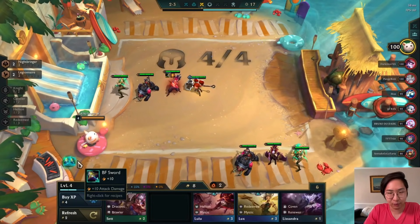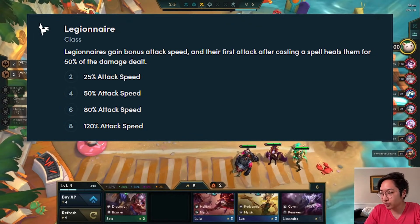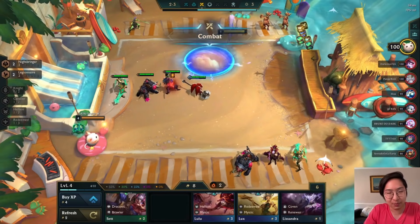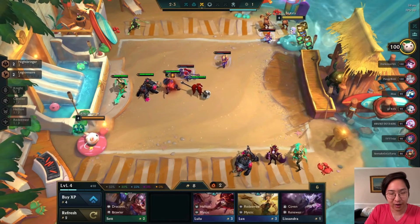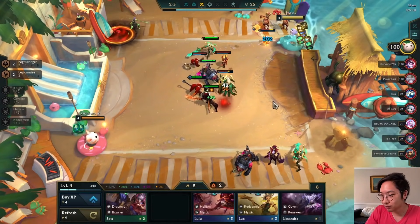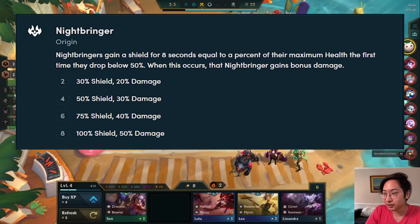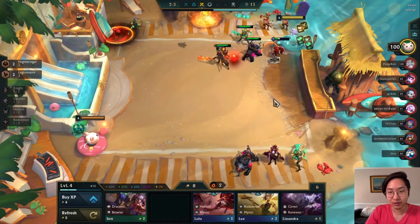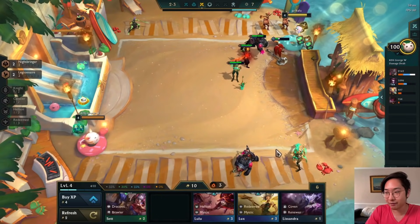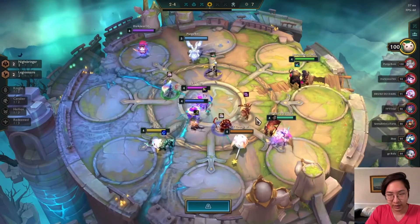One thing to keep in mind: the Legionnaire trait - Legionnaires gain bonus attack speed and their first attack after casting an ability heals them for 50% of the damage dealt. More Legionnaires just means more bonus attack speed. I think you only really need two Legionnaire. His other trait is Nightbringer: Nightbringers gain a shield for 8 seconds equal to a percent of their maximum health the first time they drop below 50%, and then gain bonus damage. That scales all the way up to eight Nightbringers.